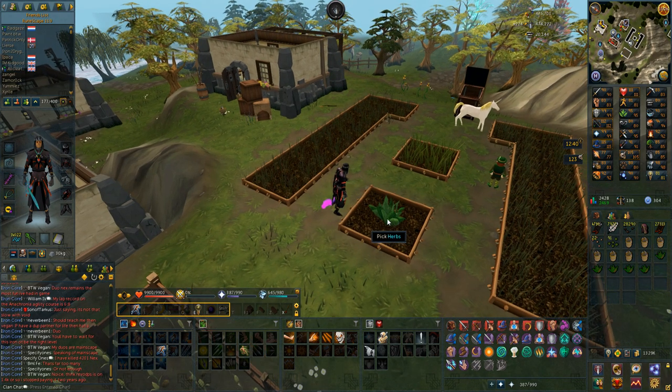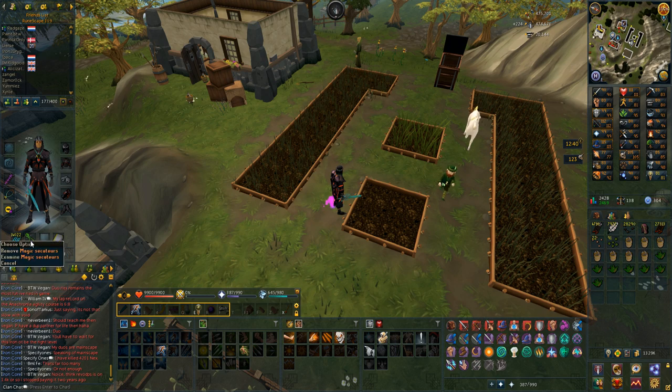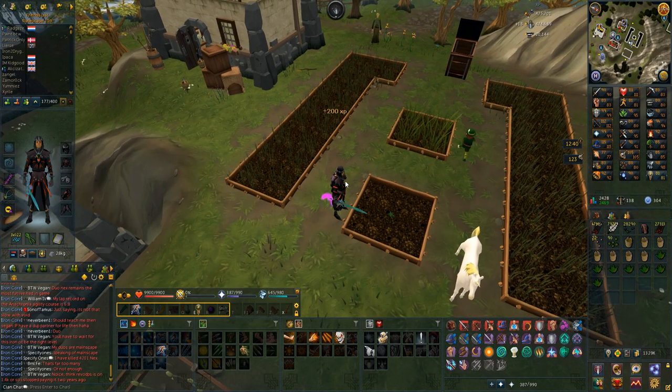Picking my first Torstols. I have my Magic Secateur here for some more herbs. 7 herbs — not that bad — but unfortunately I don't have super compost or anything, so I just use normal compost, which means quite a lot of my herbs unfortunately dies.